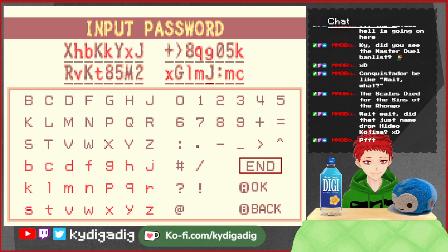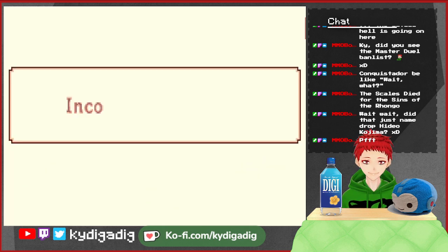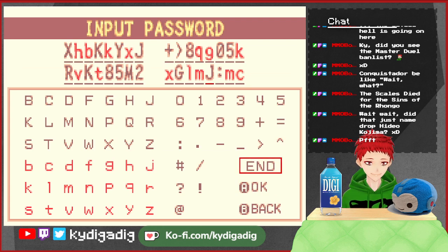Incorrect? Wait, what? Alright, let me re-enter: H, V, K, K, K, X, A, Y. Plus an 8, Q, G, 0, 5, K, R, V, K, T, 85M2, X, G, L, M. X, G, L, M, J, dot, M, C. Yeah, it should be correct. Unless it's the wrong one? The Boktai I was playing before was the Japanese version with a Solar Patch. I'm checking the ROM — it's the US version. It should be good. Let me double check the password.